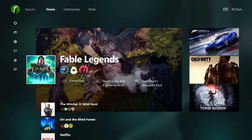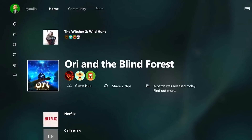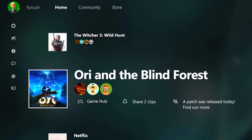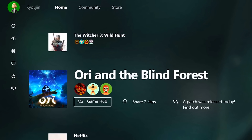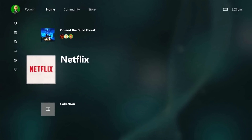Thanks to Windows 10 and DirectX 12, you'll notice avatars are back on the left-hand side of the screen. On the main page you've got your latest games that you've played, and there's now a section where devs can leave notes to let you know whether or not a game was updated since you last played it.